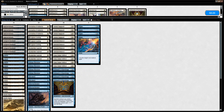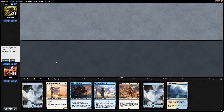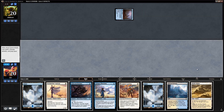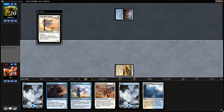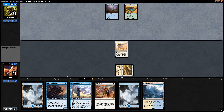Could be that we want Spell Pierce over Negate in this matchup, or some number of Fragmentize — regardless, I think this is fine. We're on the draw and this hand's great — got a turn one Stormtamer into turn two aspirant, and Legion's Landing might transform pretty quickly. Shefet Dunes means we just run out the aspirant, get in for more damage, and next turn we can go Legion's Landing plus Stormtamer or maybe even another aspirant.